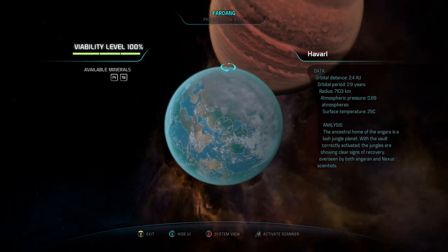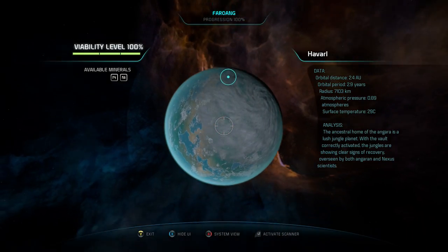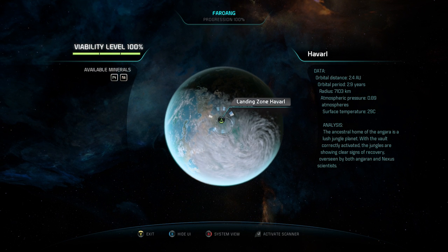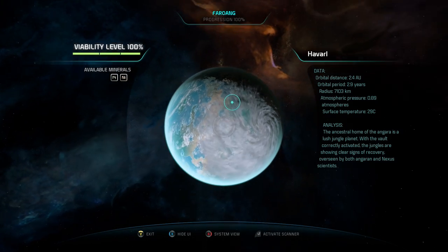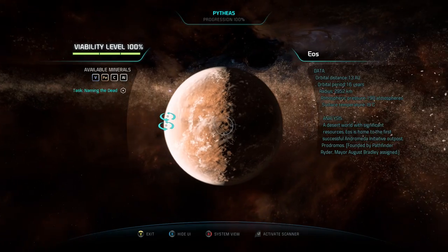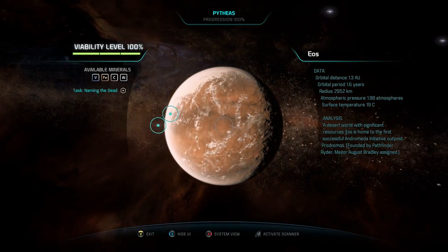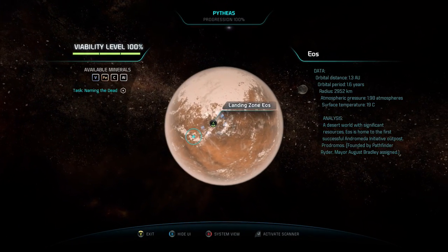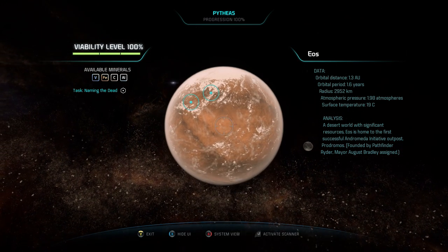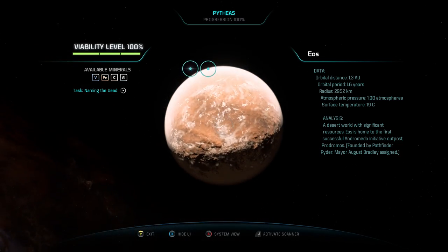The first and most obvious method is mining for minerals. Each planet that you can actually land on and explore will have minerals that you can find either by dropping mining nodes or going around and physically collecting them with your Pathfinder. Before you land on a planet, you'll have a list of minerals that are most abundant — these are the ones that will show up on your mining computer when you're going around in your Nomad. But you can also find other minerals on these planets; it just won't be as abundant.